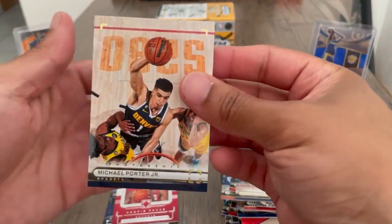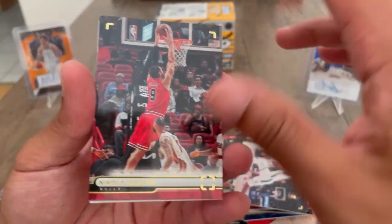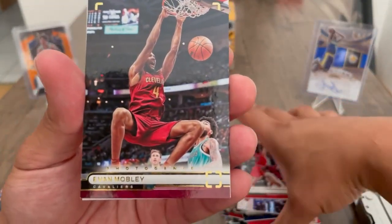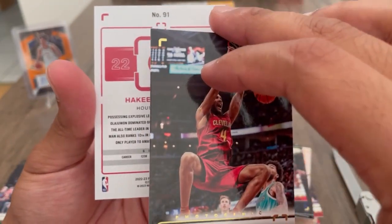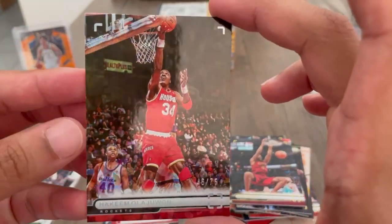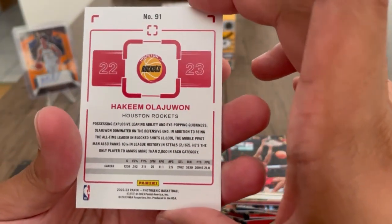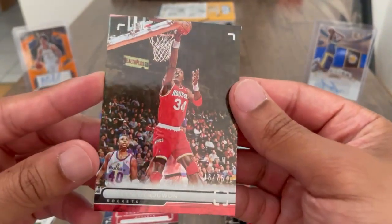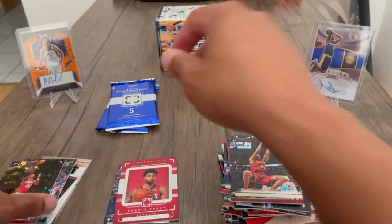All right, another MPJ, we got Chris... we got a Vucevic — it's like my first Bulls card right there. Evan Mobley second year. Then we got a Rockets card — oh please let it be the auto... no, but I'll take it. Oh yeah, it is numbered — 46 out of 75, Hakeem. I'll definitely take that.